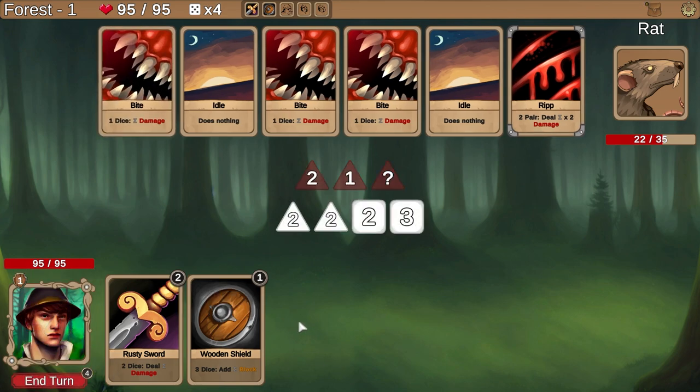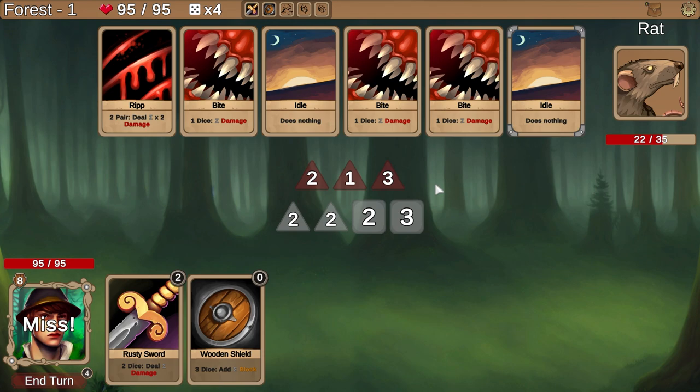We're retaining some of our shield which is kind of nice, we do lose most of it. Two pair — so two dice, and if they're a pair, if you have a two it would be four times, so you might do eight damage this turn. I need to armor up pretty heavily here. End turn — no pair, so how did you miss because you had no pairs? We kind of blocked for nothing there.